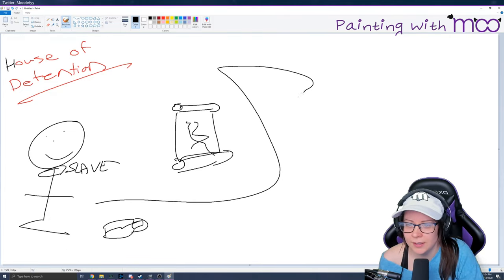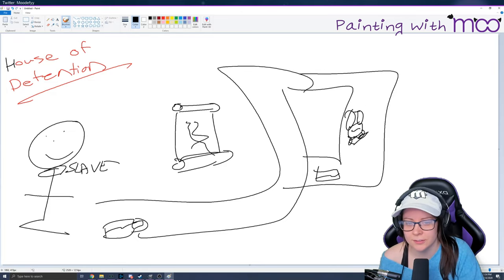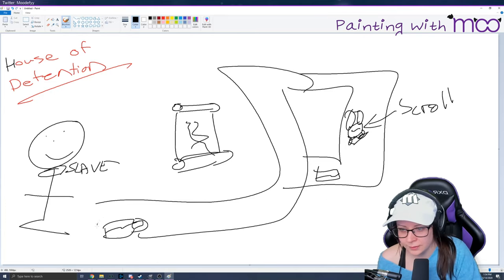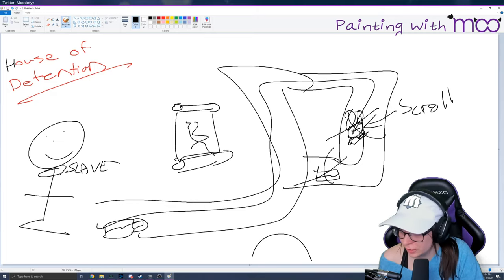So basically you're running around in a maze trying to find all these loads and scrolls wherever they are. This is what a scroll looks like, guys. So you're running around in a maze, collecting the scrolls, collecting the loads. Very simple mechanics — you can jump if you want to, and you can run faster if you want to.